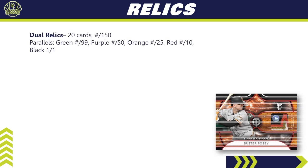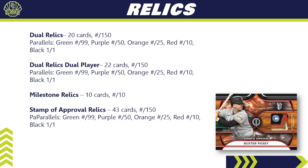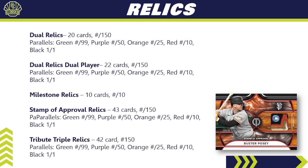For relics: the Dual Relics subset has 20 cards, each numbered to 150, with a green, purple, orange, red, and black parallel rainbow. The Dual Relics Dual Players has 22 cards each numbered to 150 with the same rainbow. The Milestone Relics subset has only 10 cards, each numbered to 10. The Stamp of Approval Relics — 43 cards each numbered to 150 with a parallel breakdown of green, purple, orange, red, and black. The Tribute Triple Relics has 42 cards, also each numbered to 150 with that same parallel rainbow.